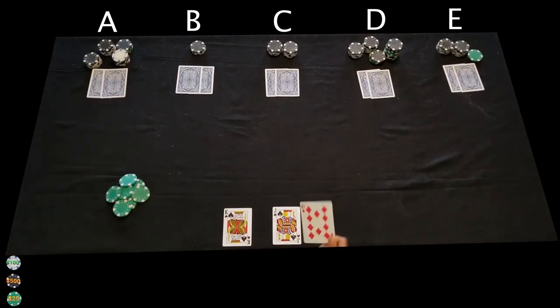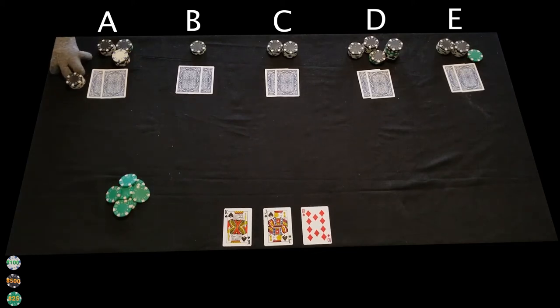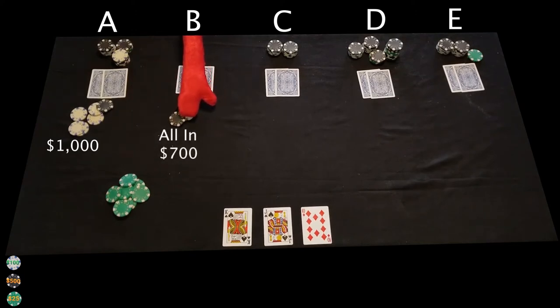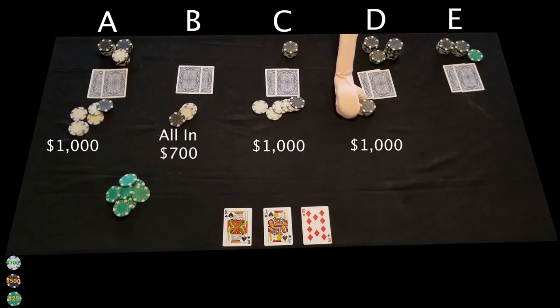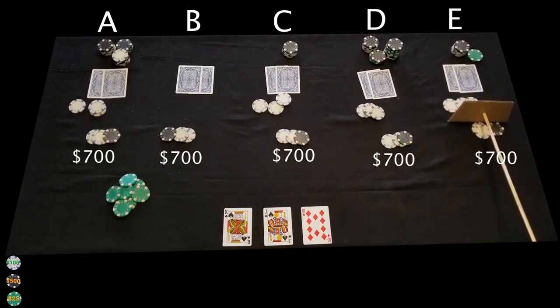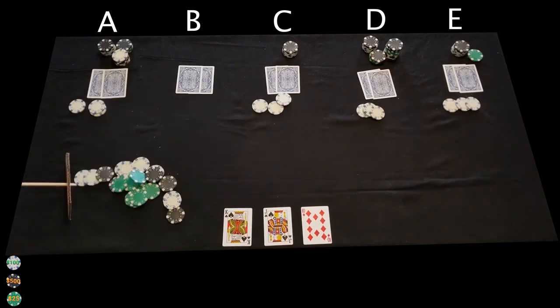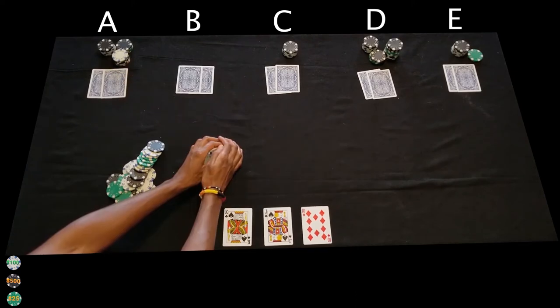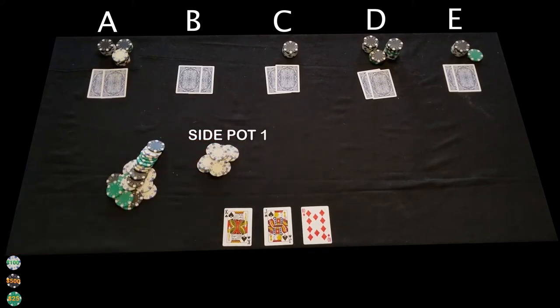Three community cards are placed on the table for the flop, and another round of betting happens. Player A starts with a bet of $1,000. Player B goes all in for $700. Players C, D, and E call the $1,000 bet. Now, we can't just pull all this money into the pot since player B's bet is less than $1,000. So first, we take $700 from each player and put that money into the main pot. The main pot is now closed. You can stack a row of chips and aim them at the player that went all in and is eligible to win that pot. The remaining chips go to a side pot, for which player B will not be eligible to win at showdown.